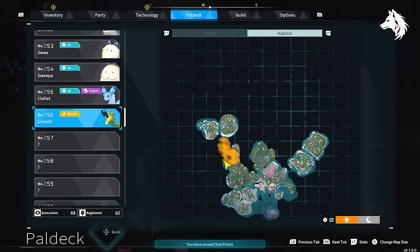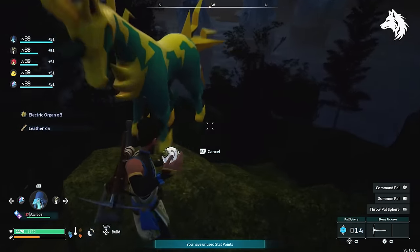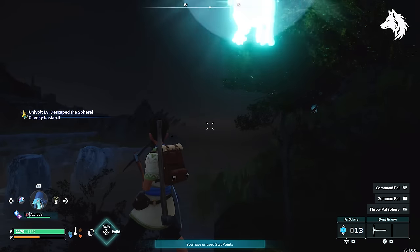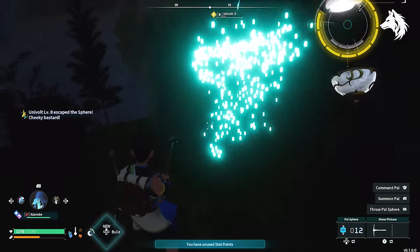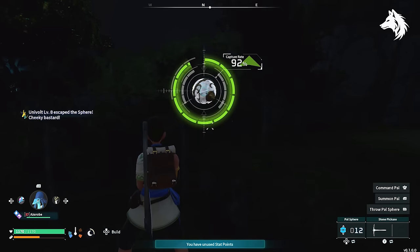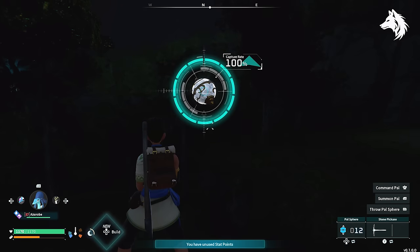At numbers 8, 7, and 6 we have three mounts all of the same speed: Univolt, Hellzephyr, and Suzaku. Univolt is an electric type horse found only in the small section of the map just across the water from the volcanic island. It's probably the second mount you will be able to unlock and ride, and it's just slightly faster than Dire Howl.